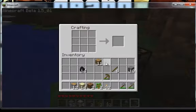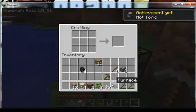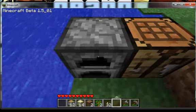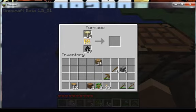That should be enough now. So we put cobblestone around the edges but not in the middle and we'll get a furnace. Then place the furnace, put coal in the bottom and sand in the top.